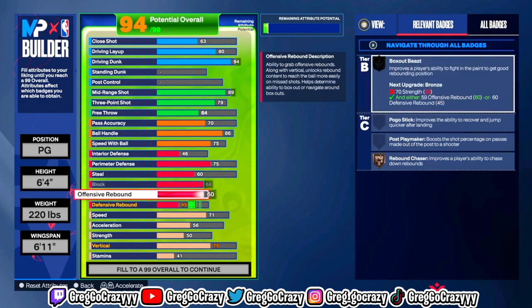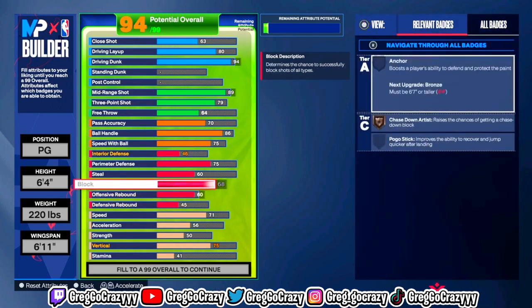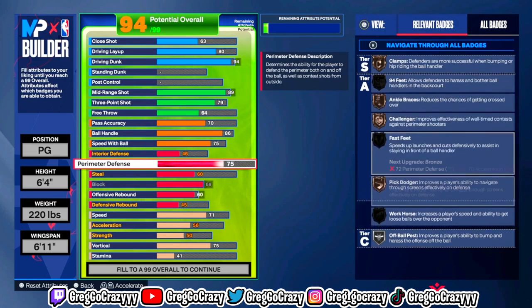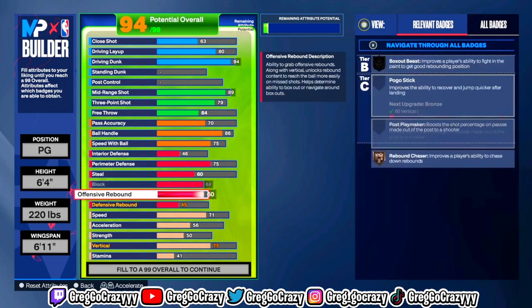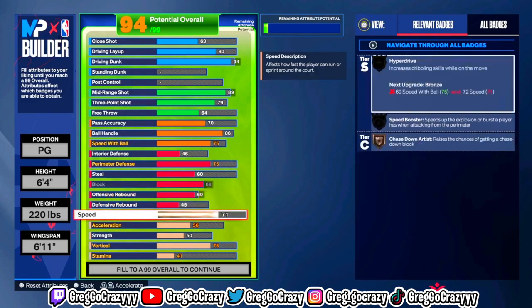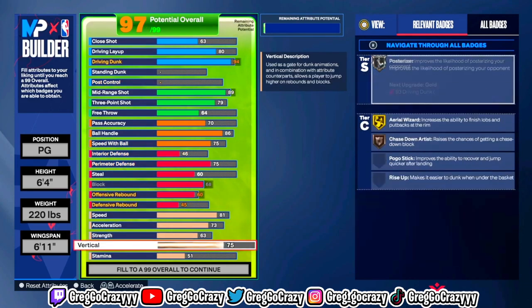For the defense, I gave him a 75 perimeter, so you do get at least the bronze defensive badges you need on the court. Now, you're not going to get a lot of defensive badges because you're 64 overall. On 2K at 64, you're going to have to sacrifice something. You still get Bronze Chase Down Artist and Bronze Rebound Chaser — most 64 guards don't even get that on a build like this.